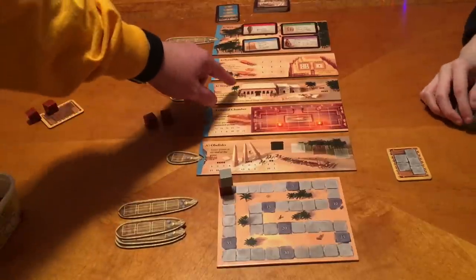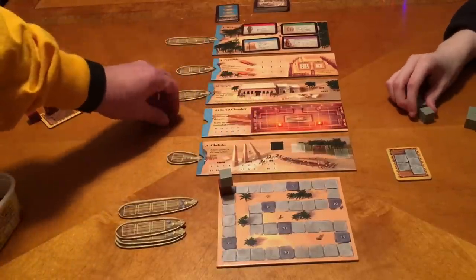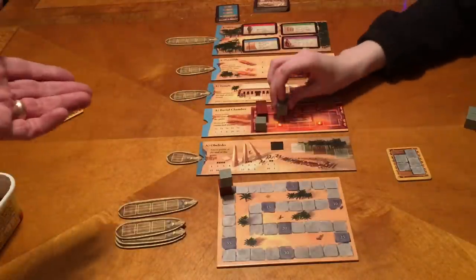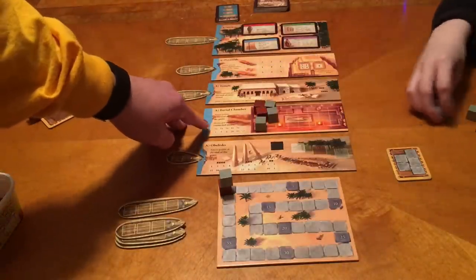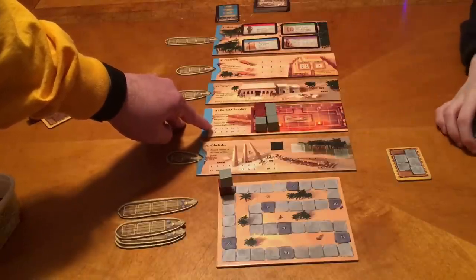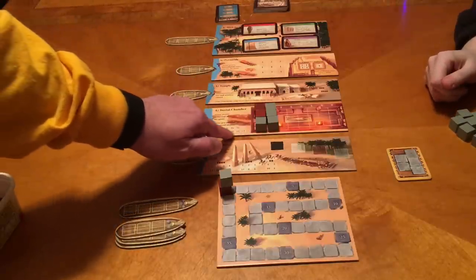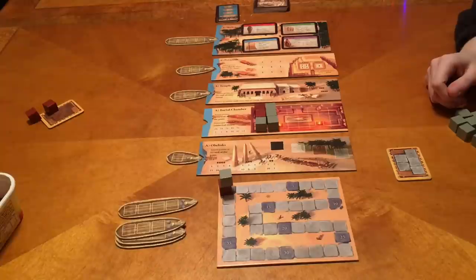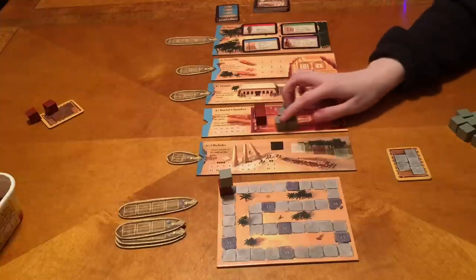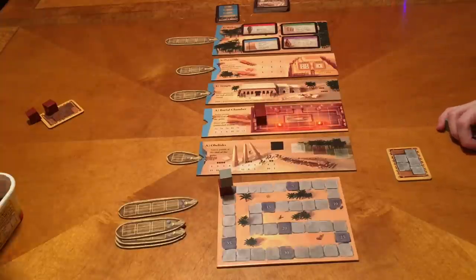The burial chamber, much like the pyramids, has columns with arrows. You put your cubes until you fill a column, then move to the next. At the end of the game, however many of your colored cubes are connected earns you points — two connected gives three points, four connected gives ten points. I've scored a lot in the burial chamber because I've had a lot of connecting cubes — last time I had like seven or eight.